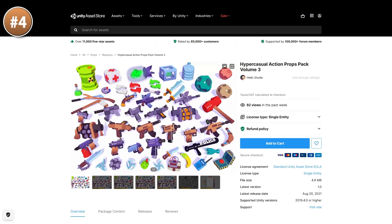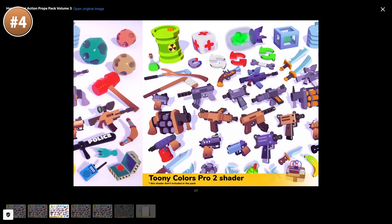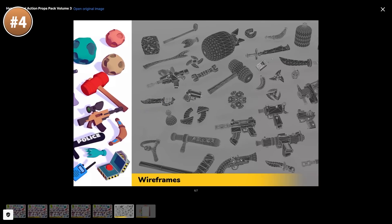And up next, here's some really nice cartoony props! I really like the style on this one — very colorful, very good looking objects. Features all kinds of weapons, tools and even a bunch of props!